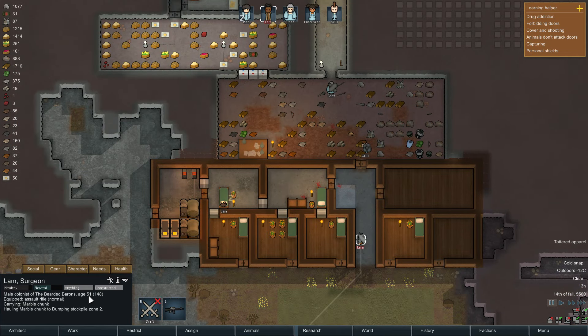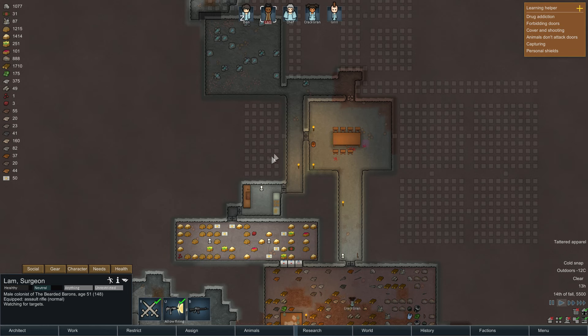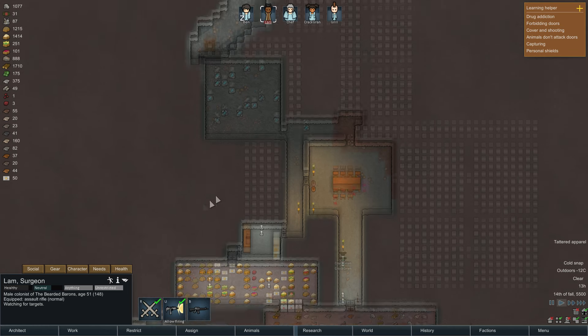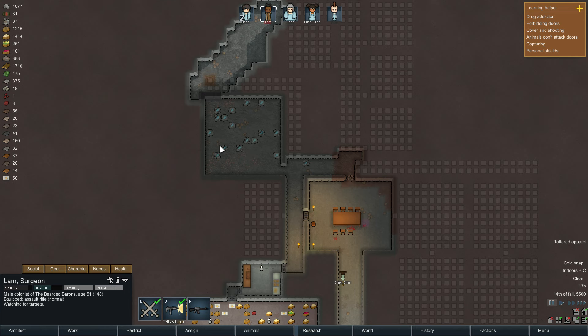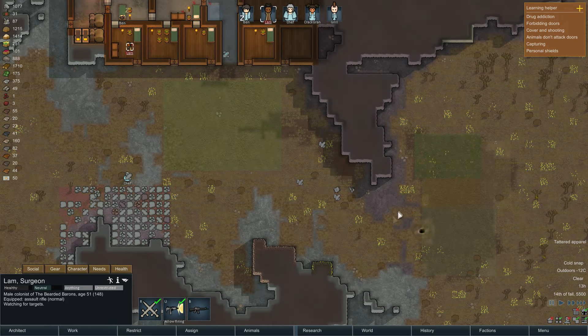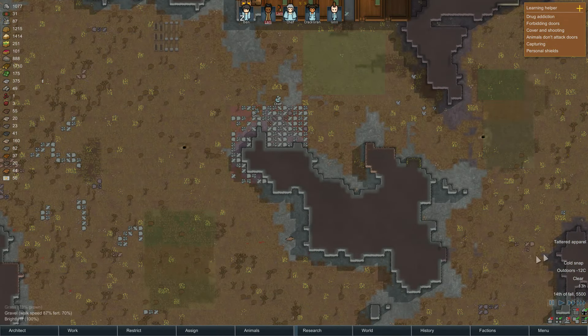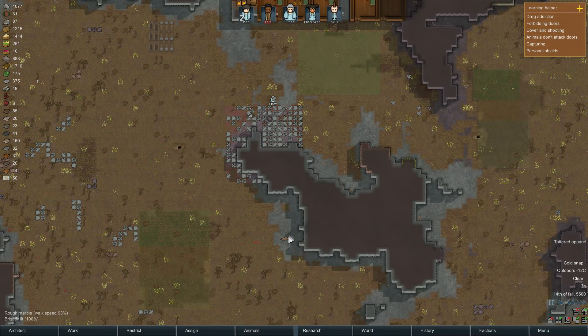I've done a bit more digging — this is going to be the power room, and this is going to be the hospital once we've dug it out. I'm tempted to use another area for crafting because we need to start making some clothes — we've only got shitty clothes. It's a good way of leveling up skills too. Growing season's done and we're a little bit further along — it's nearly winter.